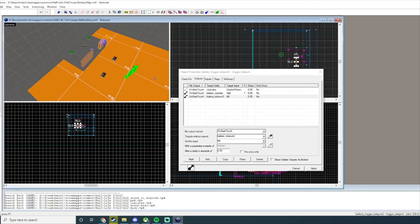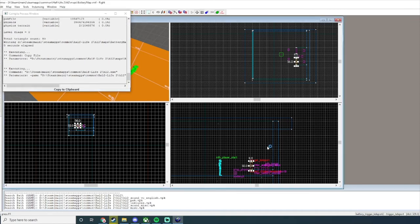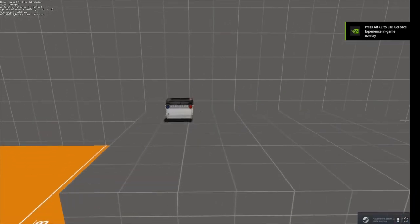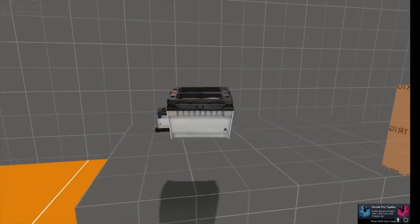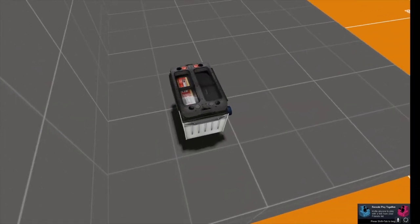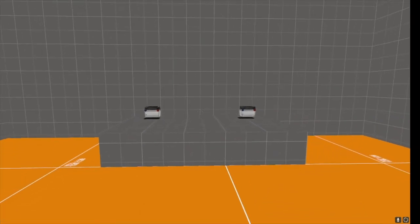We didn't set the kill trigger properly on one of them, so I can show you what happens when it bugs out. You can see the teleport has nowhere to go — it touched, it can't be moved, it's bugged out. And the math counter still adds to 2 even though we put both batteries in the same spot. So we add the kill properly. Now we pick up the battery, put it in, and the trigger's gone. We can put this battery all we want — and since we disabled motion, we can't pick it up.